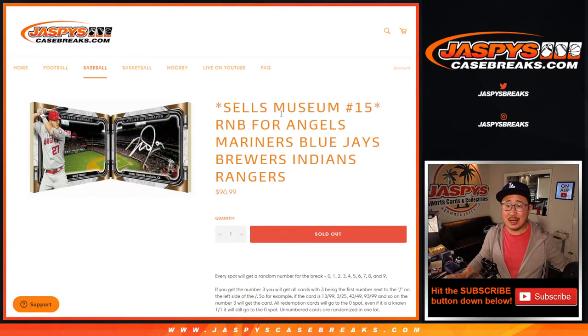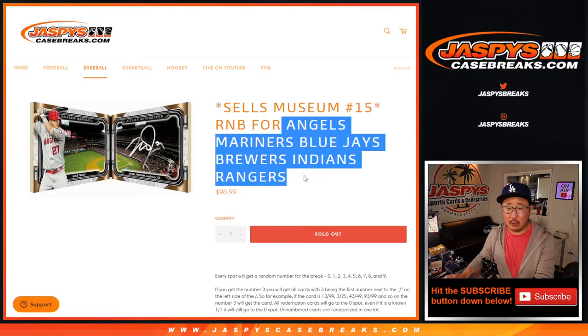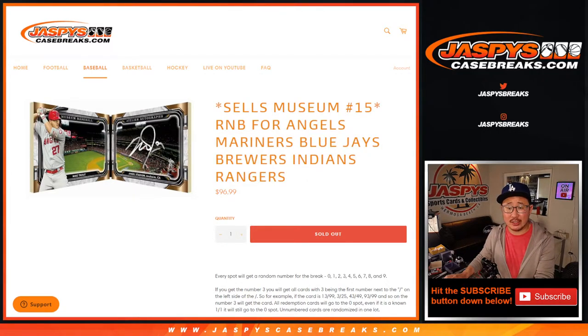Hi everyone, Joe for JazzPeaceCaseBreaks.com coming at you with a quick random number block randomizer for the following teams: Angels, Mariners, Blue Jays, Brewers, Indians, and Rangers.